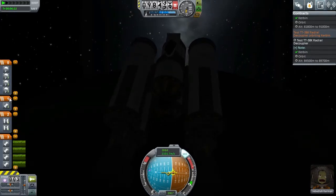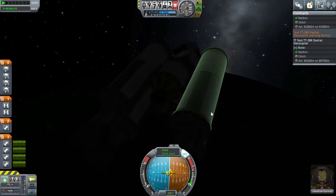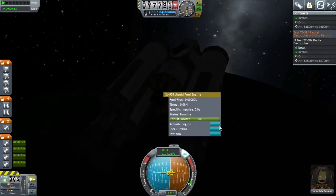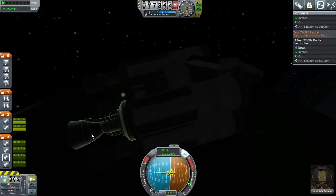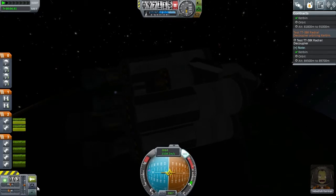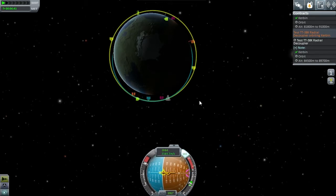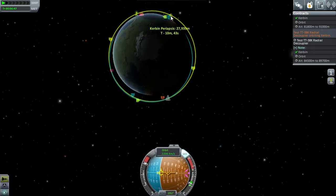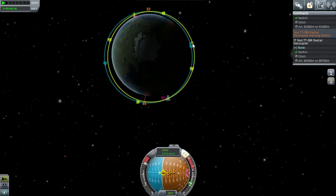Let's fire those engines and aim for something useful. We're throwing up a little bit and we're probably going to waste a lot of fuel here, but that's all right — we can deal with that. Periapsis is now technically in orbit, but we're going to try and push it to 30, 40, 50 — I'll go higher — 60.